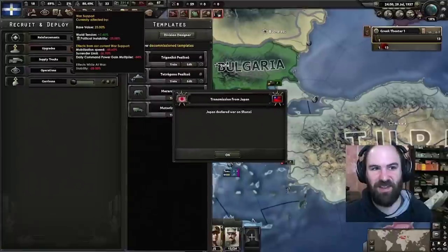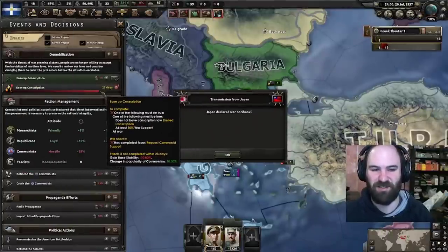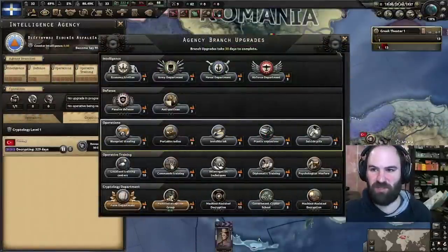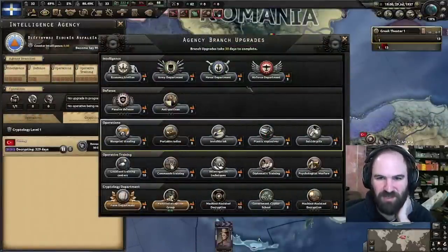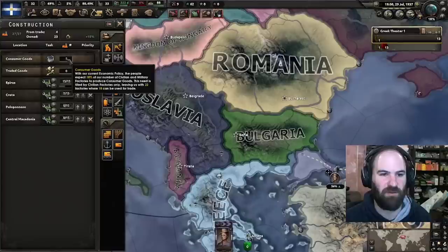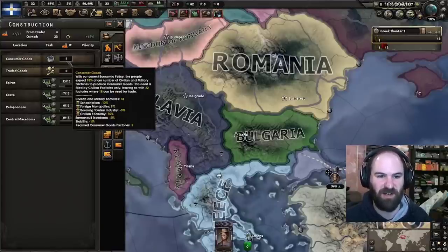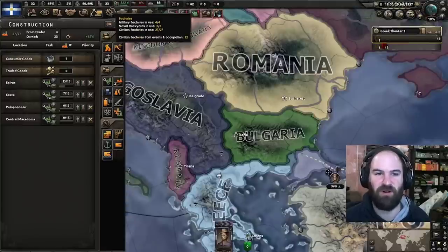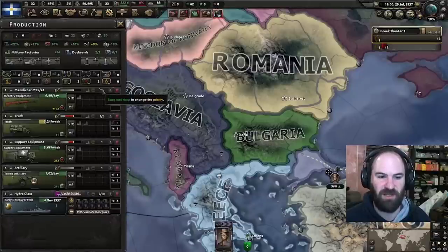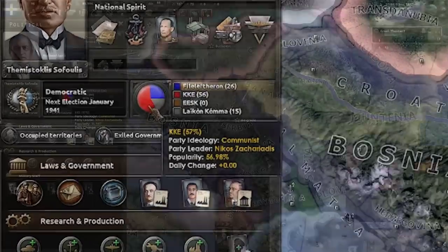That would have bumped us up to that 10%, so we would have lost 93 days of progress. In this case, we're still at 5% war support. We got our radio interceptions done. Looking pretty good — 18% consumer goods is not bad at all, considering we're on civilian economy. So from where Greece started to where we are now, this is looking pretty decent. We still only have four mills, so that certainly needs to be bumped up. Our communism support is at almost 57%, so we only need one more event to happen.